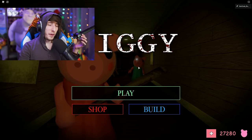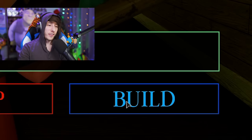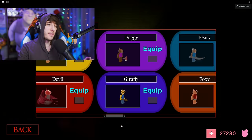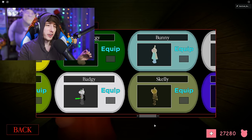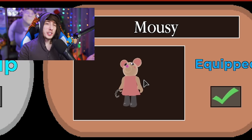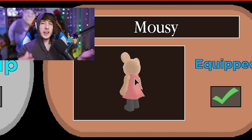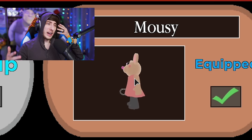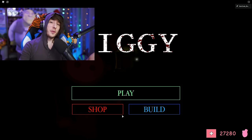At the main menu you'll notice there's now an extra option — the Build option. Before we get into that, there is a new skin in the game: the Mousy skin. I believe it's 450 coins. There she is — the mouse. She has her legs; she doesn't crawl for balance reasons. She works, she's a new skin, and she's pretty cool.